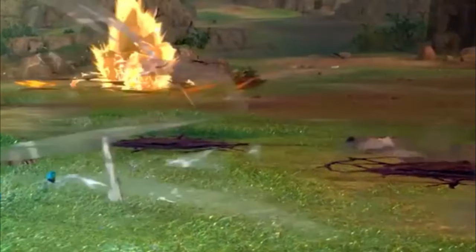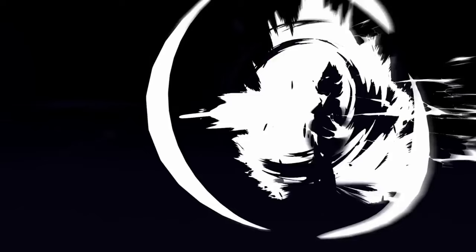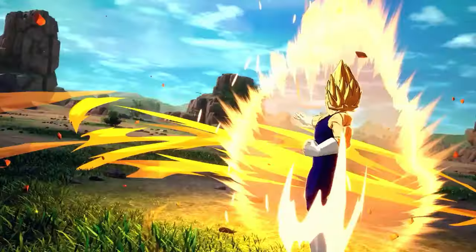In this shot we can see two light scorch marks left in the ground from the battle, which indicates that stage destruction will persist throughout the fight. Ki blasts shot straight at your opponent like a bullet — such as Vegeta's atomic blast — do not cause ground destruction. I'd assume the same goes for Krillin's destructo disc and Frieza's death beam.